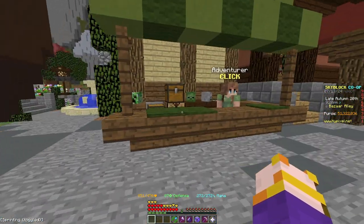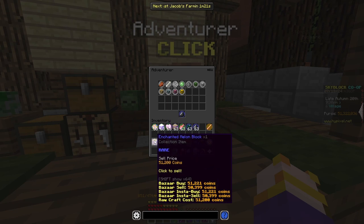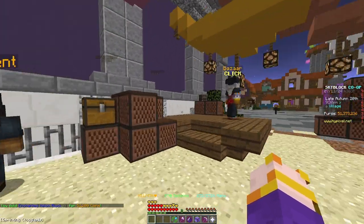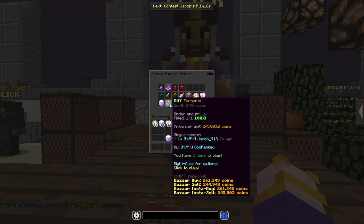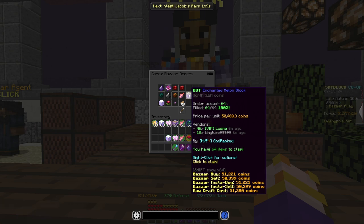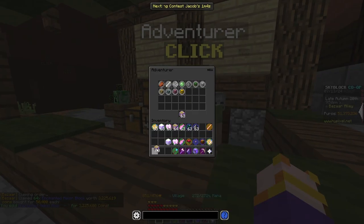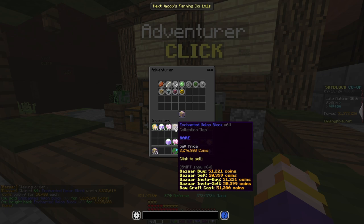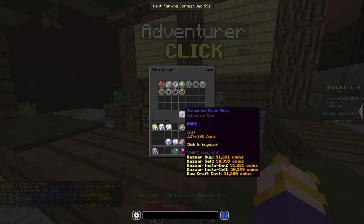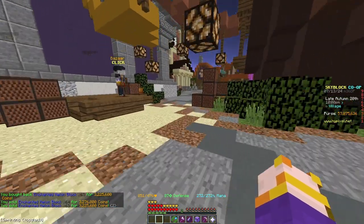One really good one I found was Enchanted Melon Blocks. I'd buy like 600 of these every day, morning or whenever I come back from work, and sell them to the NPC. You sell them for 51.2K and you buy them for 50.4K, so that's 800 coins profit per item. A whole stack you'd buy for about 3.2 million and sell for about 3.276 million — it stacks up really nicely.